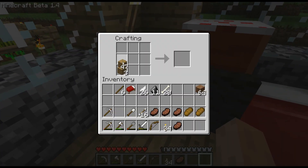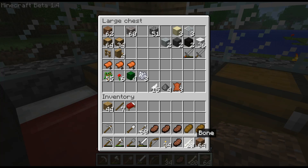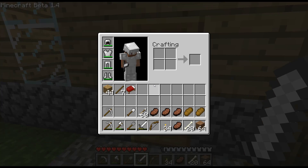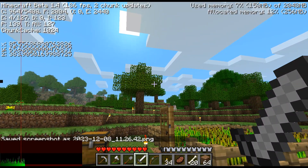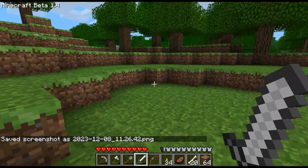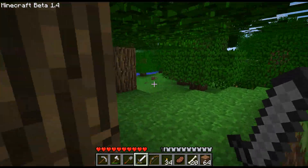All right, let's make a bunch of arrows — there we go, we got almost a stack of them. That's much better. I'm going to take all these, got some dirt in case I need it. I've got some food, we're good to go, armor is looking great. Let me just screenshot that. All right, good, now I've got my coordinates. Let's go see if we can find some goodies.